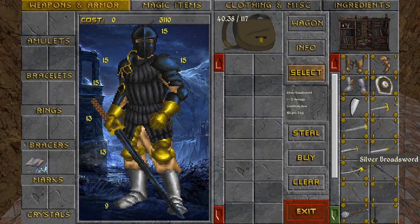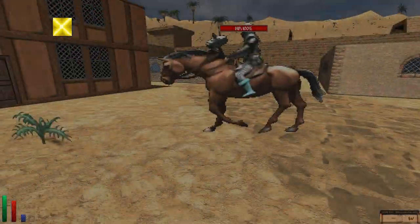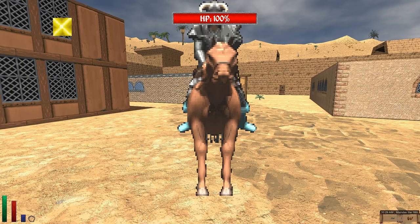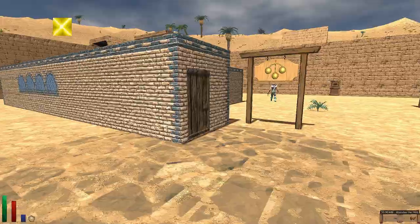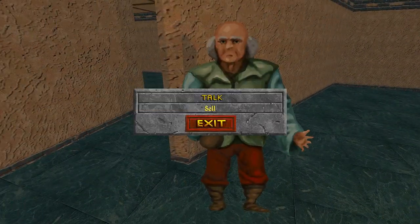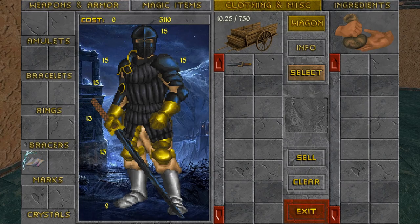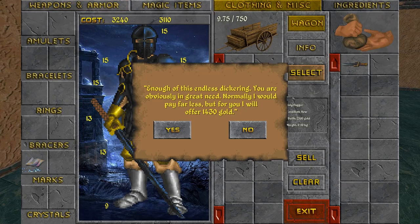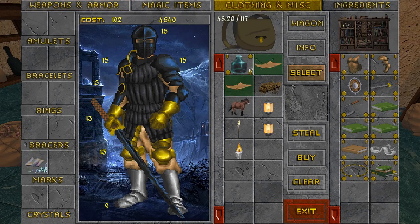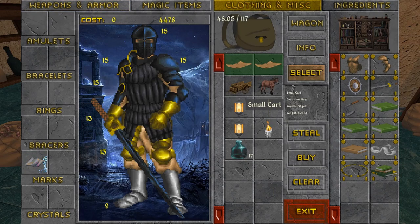Let's check this guy's shop and see if there's anything we want. There's an ebony flail — if you had an ebony daikatana, maybe I'd consider it, but no thanks. What do you have to say about a person we're looking for? He was a prince of Sentinel. He died years ago — thank you for that in-depth information. We're going to sell our holy dagger. Do you have oil? I think we can use that for lanterns. It's actually not expensive at all, so let's get it.